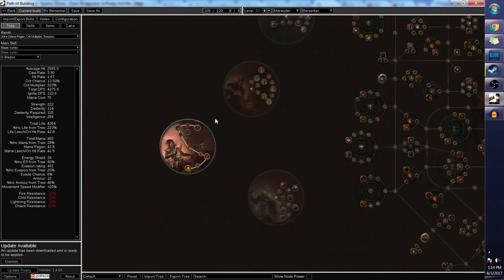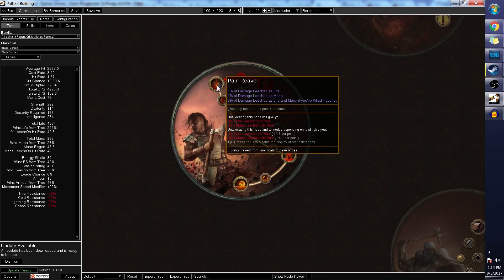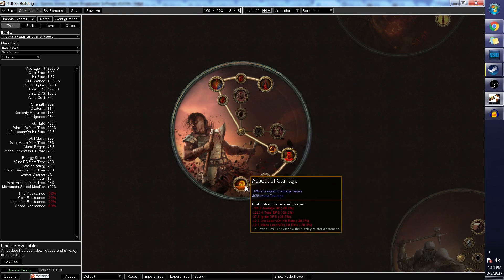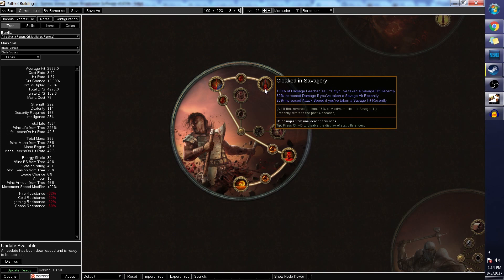Let's go over the ascendancies. I personally would prefer Pain Reaver first, as leech is pretty much the whole shtick — it helps you clear faster and stay alive, and it will also lead to Cloaking Savagery. The reason I would take Cloaking Savagery before trying to prioritize Aspect of Carnage is that damage is great, but Cloaking Savagery will allow you to tank Uber Atziri with much worse gear, as well as allowing you to clear a lot of content early on. You're sacrificing some clear speed, but if you don't die at all, things will go so much more smoothly.